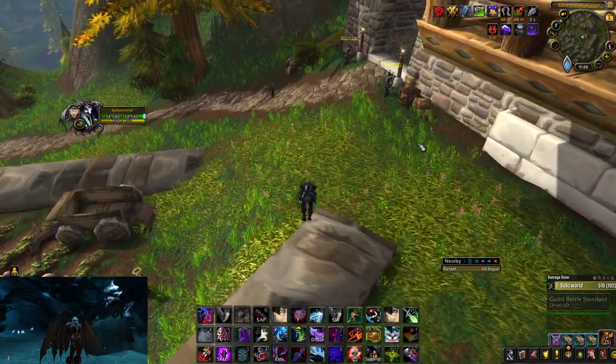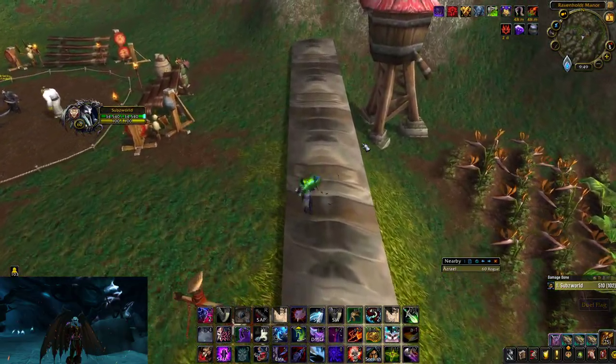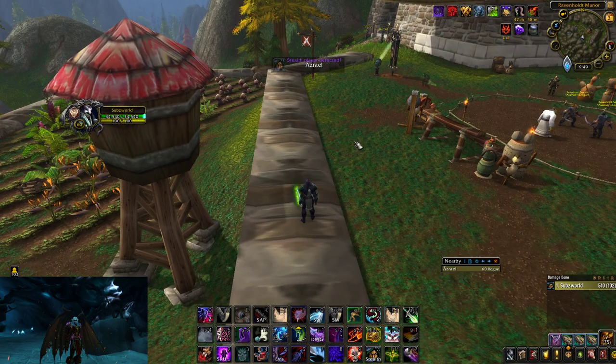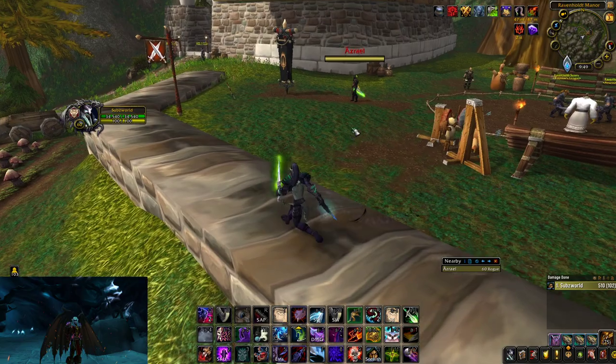Right when he goes to trinket — like to stop a base from capping — let's say you and your buddy are trying to cap a base and you get a sap on the rogue. When he goes to trinket and you're spamming sap like I just showed you, it's gonna instantly sap his trinket and you're able to secure the base.